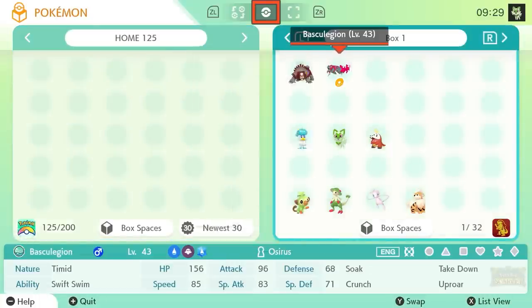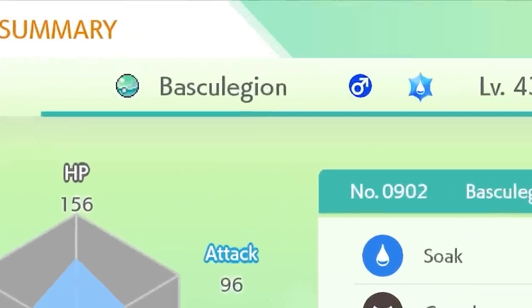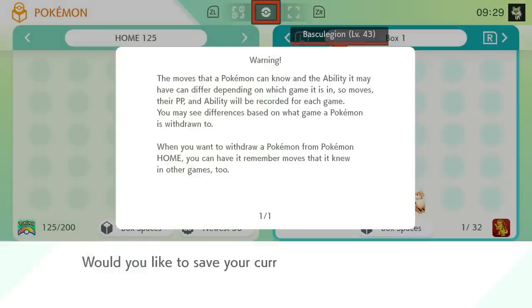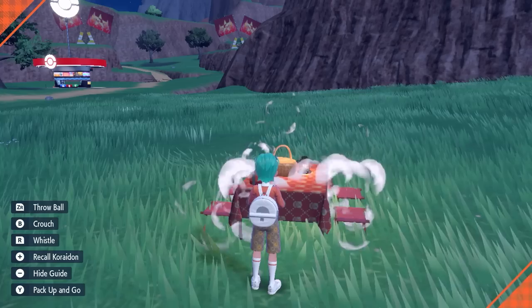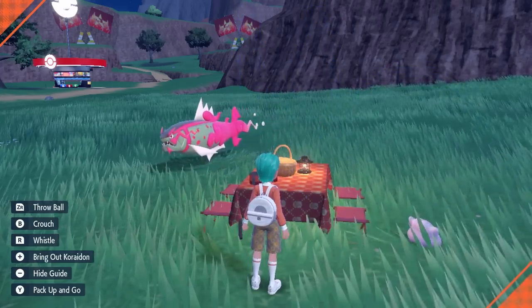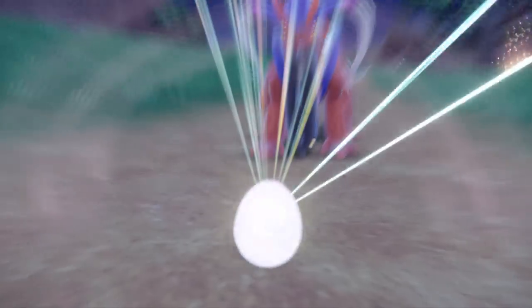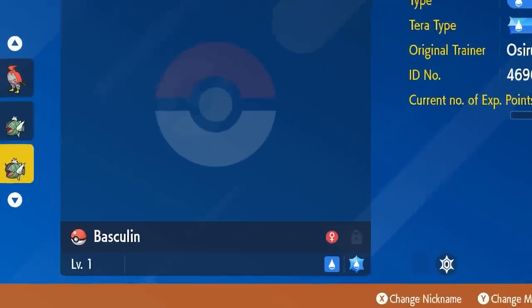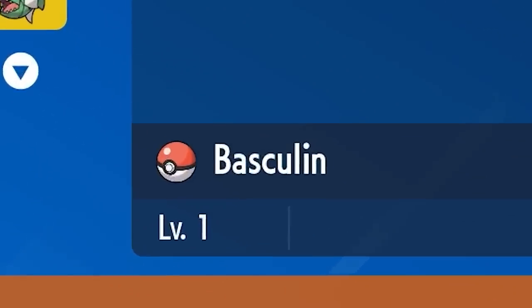The problem starts when trading the white stripe Baskylin or Basky Legion from Pokemon Legends Arceus into Pokemon Scarlet and Violet. This can be done through Pokemon Home, but when you do so it will only trade over in a Strange Ball. And the best outcome when breeding Basky Legion or white stripe Baskylin traded in from Pokemon Legends Arceus will only result in eggs being hatched in a Pokeball. So how can you get a Basky Legion in any Pokeball you want?